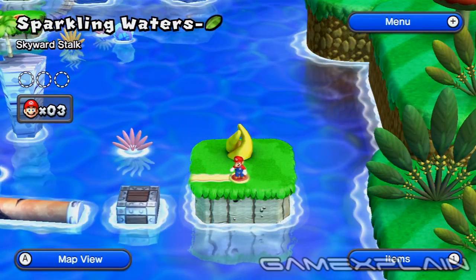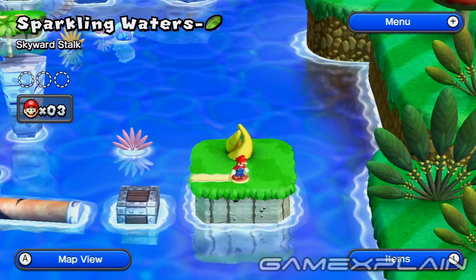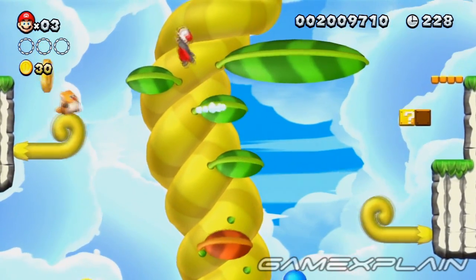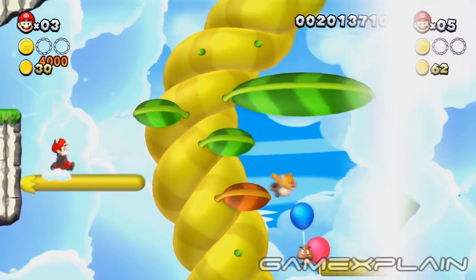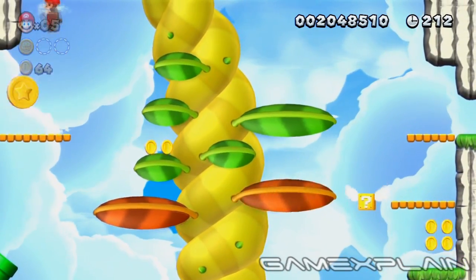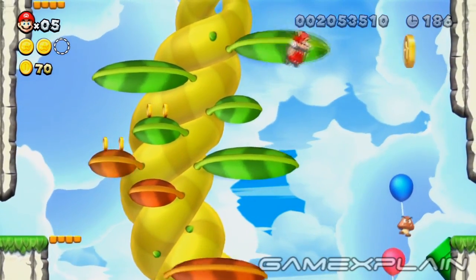If you found the secret exit in Sparkling Waters' Haunted Shipwreck, then you'll have three Star Coins to find in Sparkling Waters' Skyward Stalk. You'll find the first Star Coin on the left, just opposite of the first pair of question blocks. Look for a cloud-covered area on the left just above the first green pipe — you'll find the second Star Coin hidden there. The final Star Coin is located just a bit further ahead on the right.